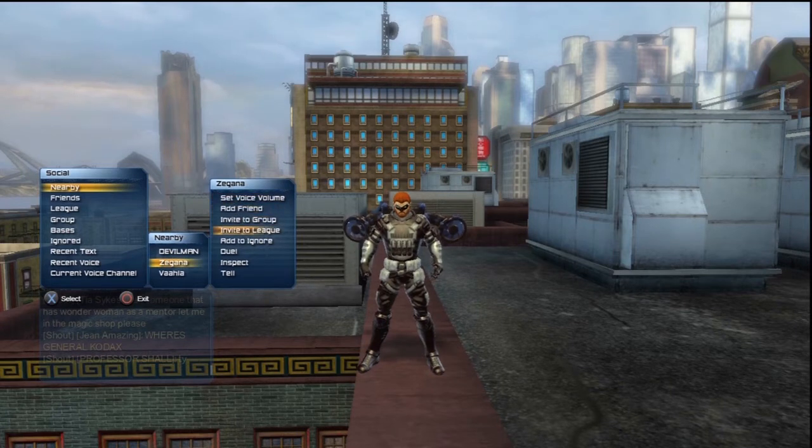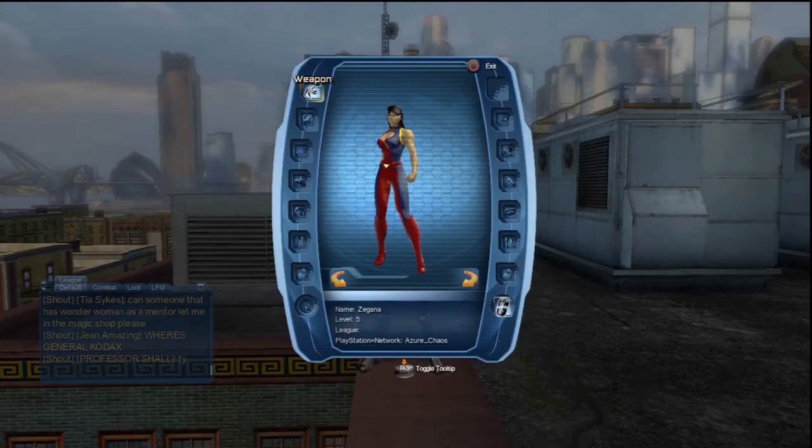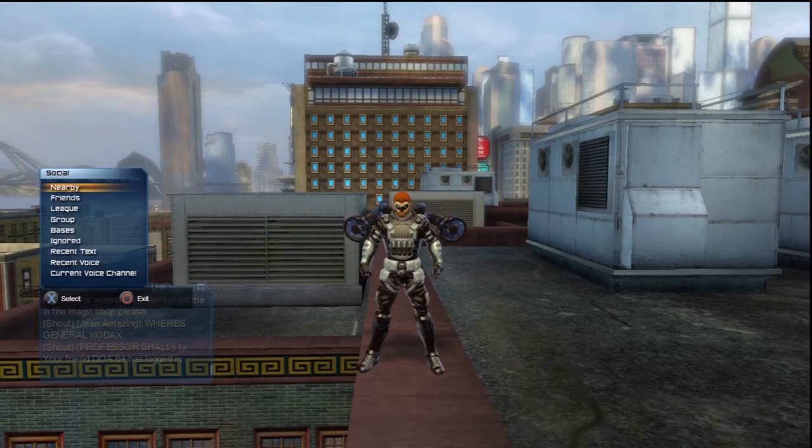This person is right next to me, like down below. You can't see them, but I can go in and inspect them. I think this person is around level five, since this is a level five area. You can see she's only wearing a weapon and a soda. You can see her PlayStation Network name.